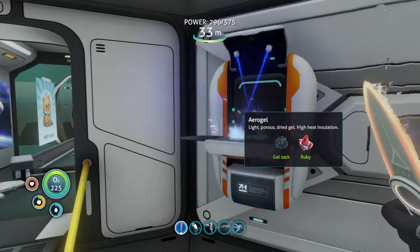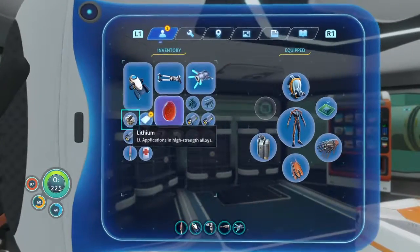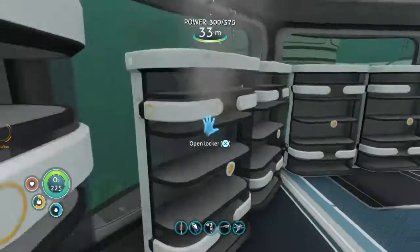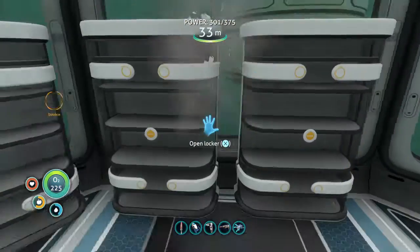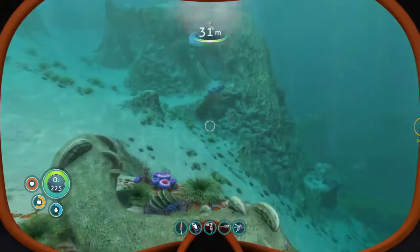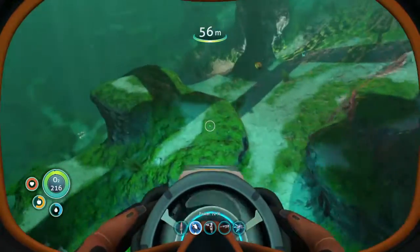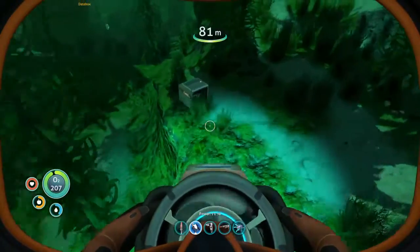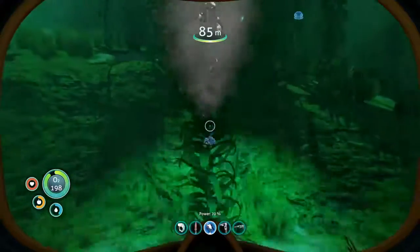I didn't know I needed this to make it. So we have our aerogel, we have our lithium, we just need to scan the same thing and we have enough - we need two titanium. It's likely I don't even have anything in here. We just need to scan the same thing, we have enough. Well, we could just find another metal salvage. Here it is. There we go, and then we have enough.